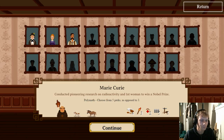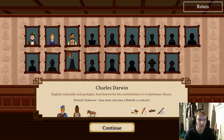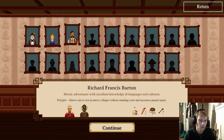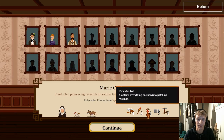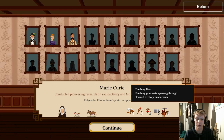Next we have Marie Curie — she conducted pioneering research on radioactivity and was the first woman to win a Nobel Prize. Her special ability is Polymath: choose from five perks as opposed to three, which seems pretty good. She gets a missionary who allows resting for three in missions and increases maximum sanity, a hunting dog, and a donkey. She also gets chocolates, torches, a first aid kit, extra bullets, and climbing gear which makes passing through elevated territory much easier.